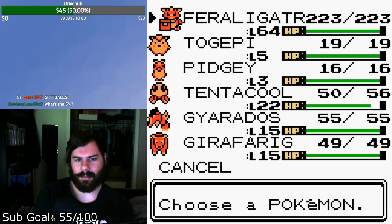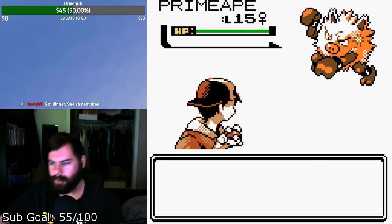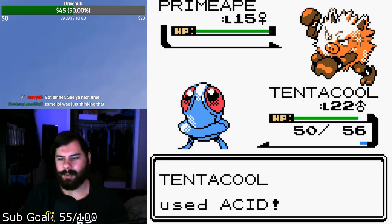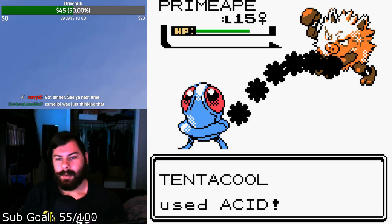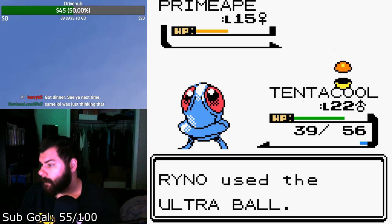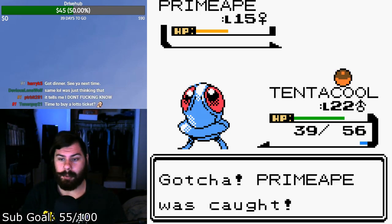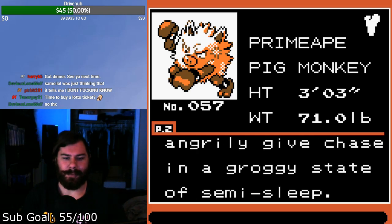We got the Mankey; now we get to have fun with a 5% encounter rate. Time to spend another 15 minutes looking for something. Aha, there he is — it's a Primeape! Yes, I went to search for a Primeape in the wild instead of just catching another Mankey and evolving it. That took less than half the time it took to find a Remoraid, and Primeape had half the encounter chance — so what does that tell ya? It's got the angry evolved pig monkey. I thought it was gonna cuck me with the three-wiggle, but it did not. First try for the Primeape, let's go!